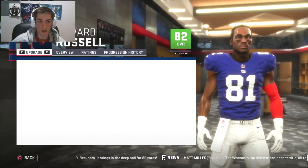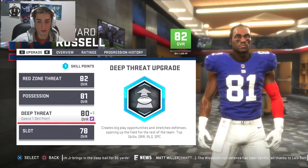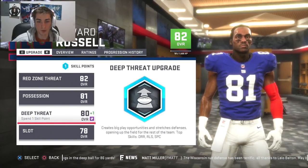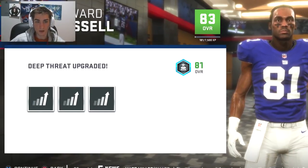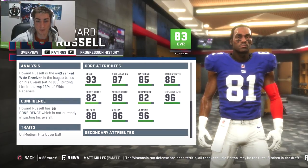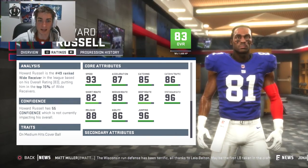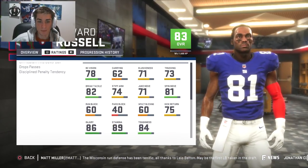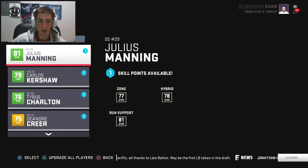Howard Russell — it's got to be deep route running for him. Only a 79 right now, and I really want release as well. There it is — deep threat, release, deep route running, spectacular catch — that's exactly where he excels. Deep route running plus three is huge, brings him up to 82. Medium route running goes up to 89. Spec catch is already ridiculously high at 96. He can be good, man — he's just got to really come into his own.